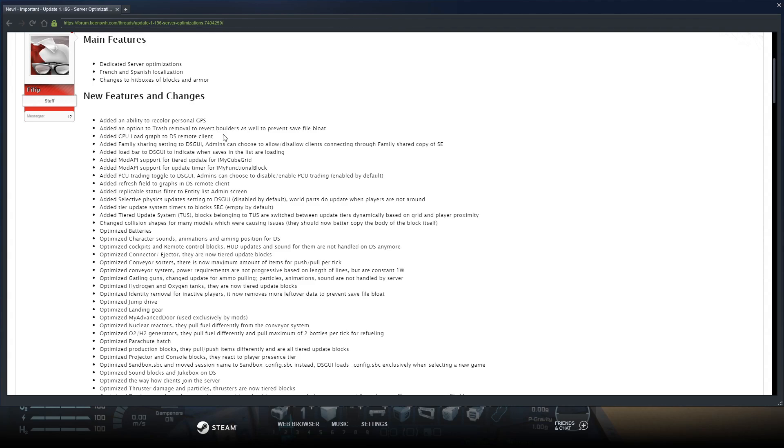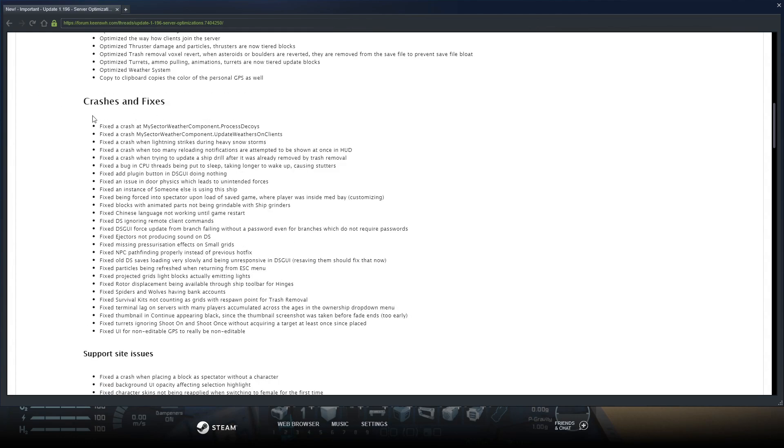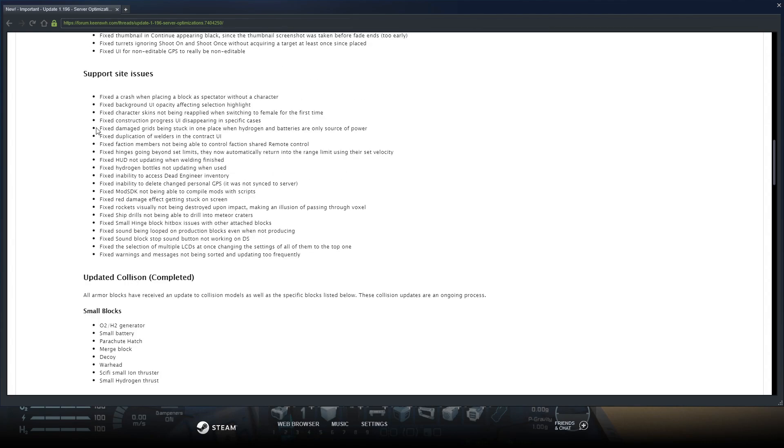They've fixed closed shapes for many models which were causing issues. They've optimized batteries, character sounds, cockpits, conveyors, landing gear, reactors, generators, parachutes, and sound blocks. They've also fixed a bunch of crashes — including one funny fix where spiders and wolves could have a bank account. I did not know that.